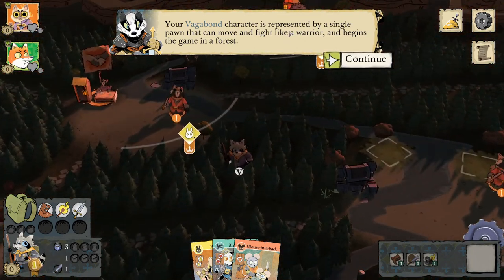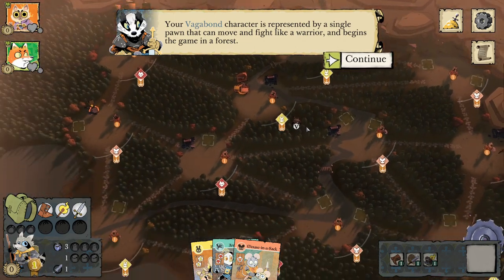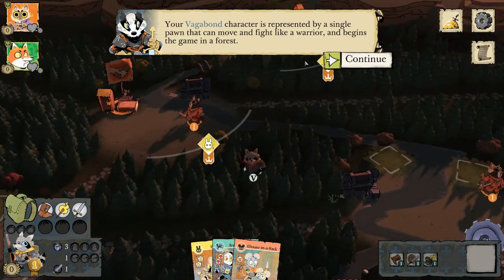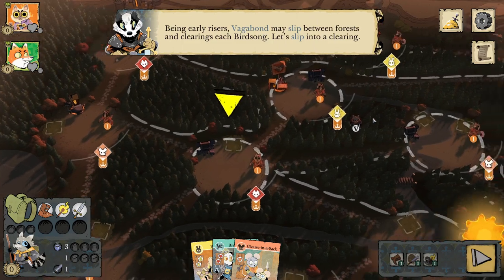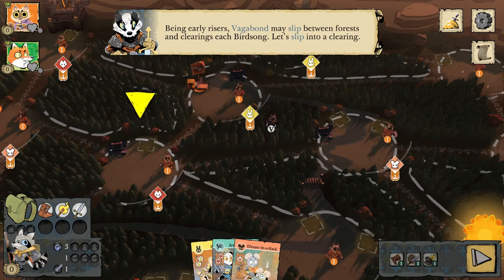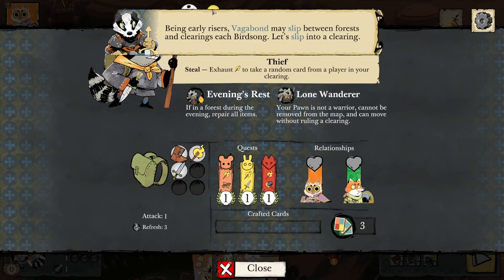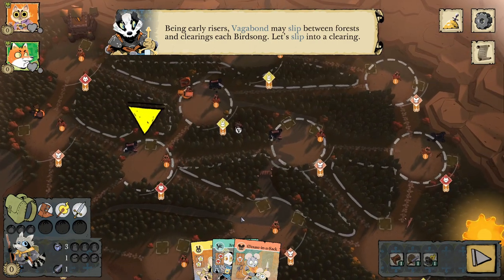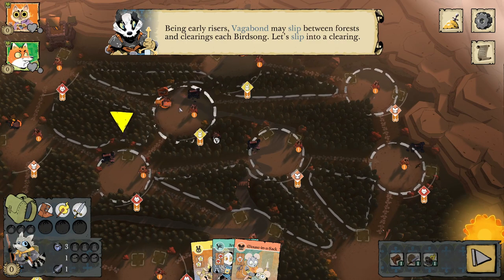Your Vagabond character is represented by a single pawn that can move and fight like a warrior and begins the game in a forest. You can see this is where forests actually come into play now, because Vagabonds are what interact with them. Being early risers, Vagabonds may slip between forests and clearings each birdsong.